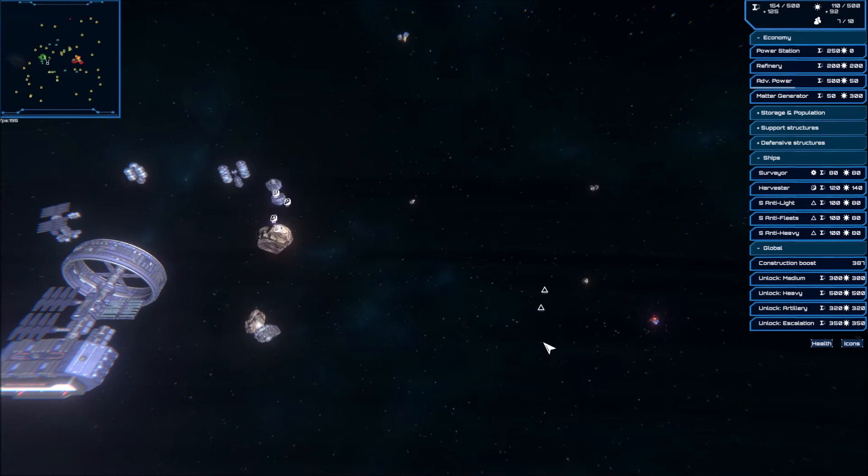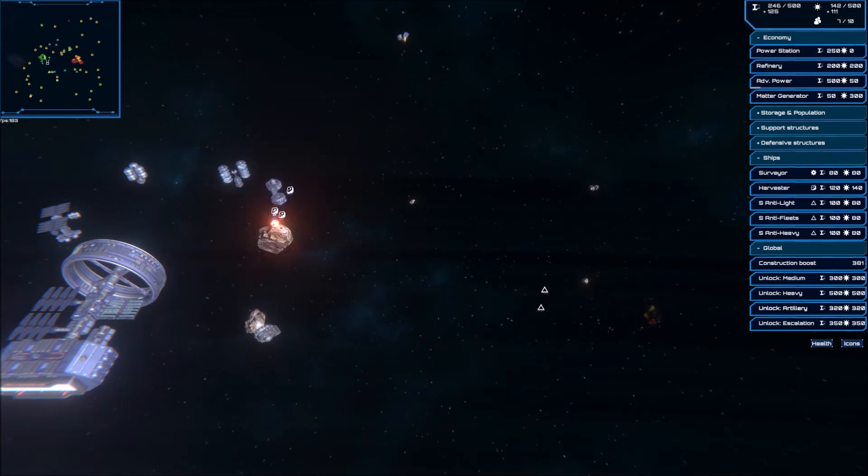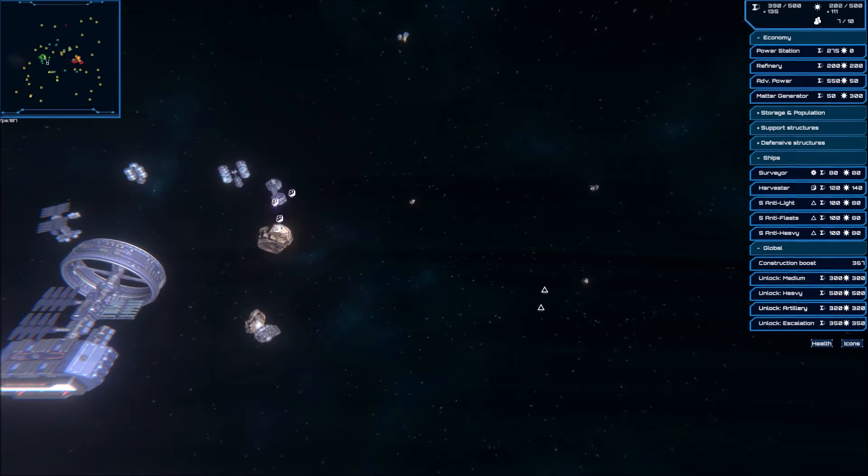We really need more controls in the escape menu. Make the escape menu multiple screens big so that we can add speed settings for the WASD camera scroll, etc.